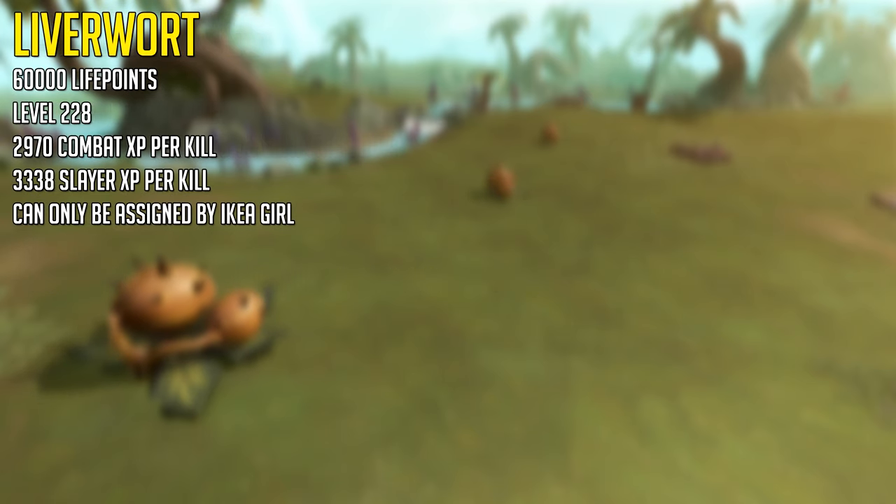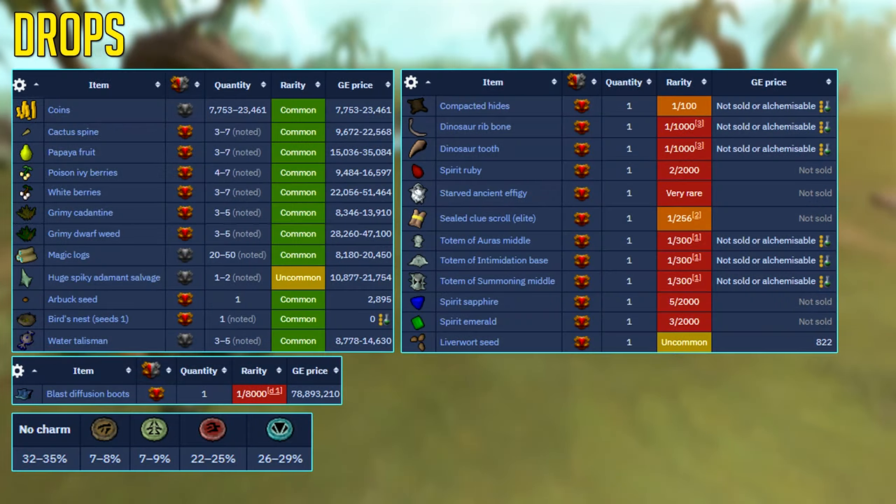The Liverworts have a whopping 60,000 life points, so quite a large health pool. They are level 228 combat. They give a whopping 2,970 combat experience per kill and a massive 3,338 Slayer experience per kill, and these can only be assigned in a cluster task called Vaalblooms.